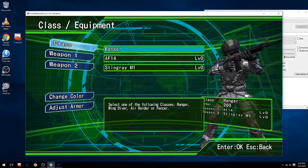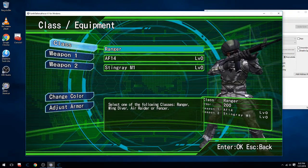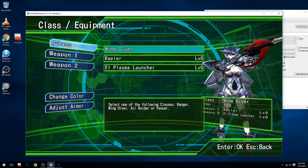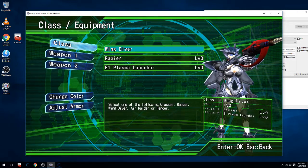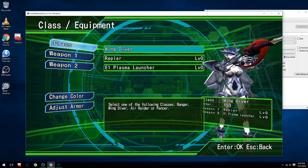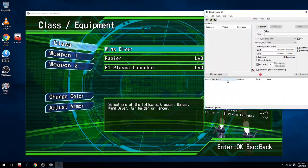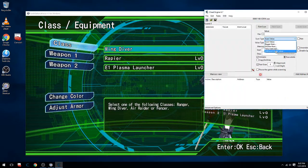You don't have to do this, you can choose any class, but for this tutorial my favorite is the Wing Diver, so I'm going to choose that class. And what I'm going to do to find that very first weapon is I'm going to do an unknown initial value scan. Start out by doing that.